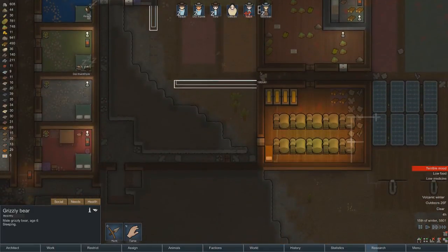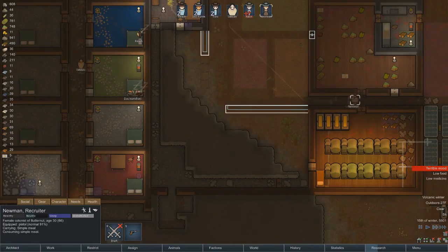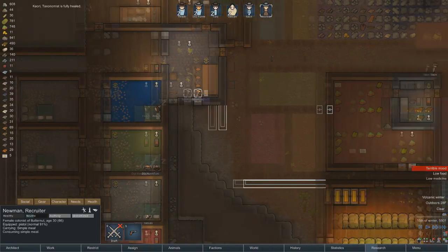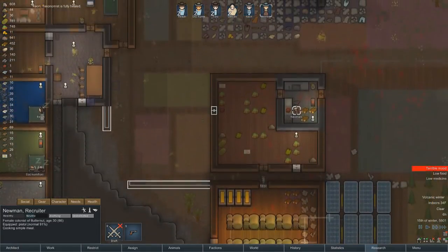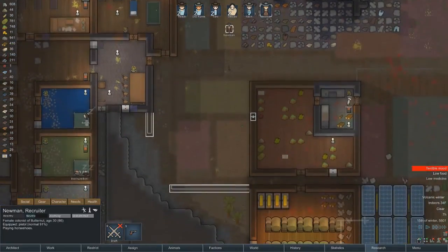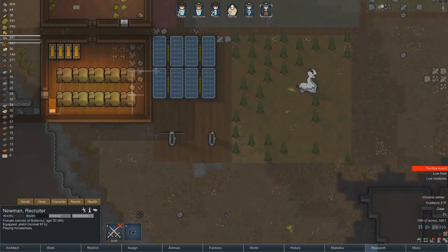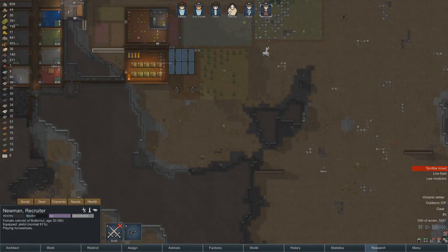So that'll be good. Newman's up, Newman is eating. Korai is fully healed and she is getting to work. Newman is playing horseshoes — I don't think we want to hunt him unless we have everybody together, although he would provide a lot of food.